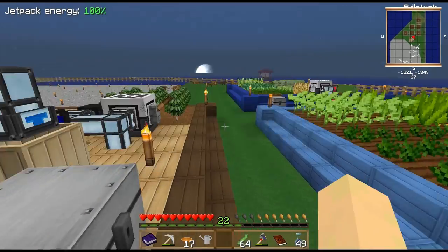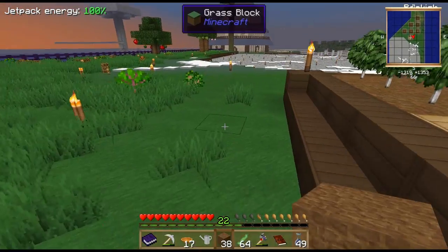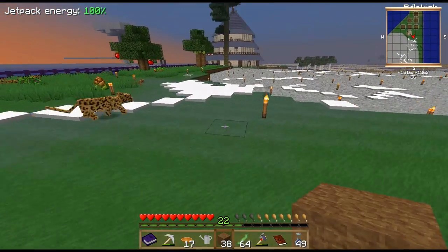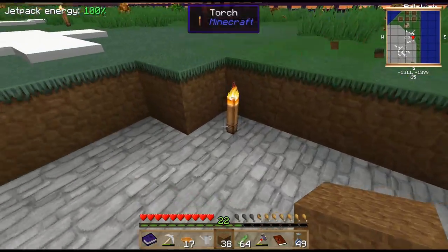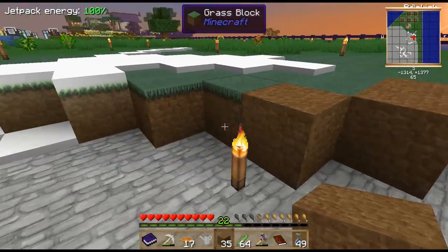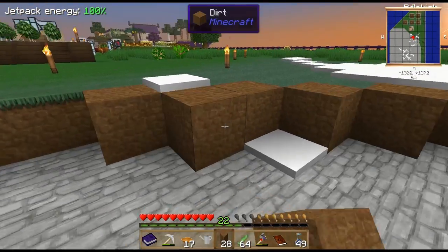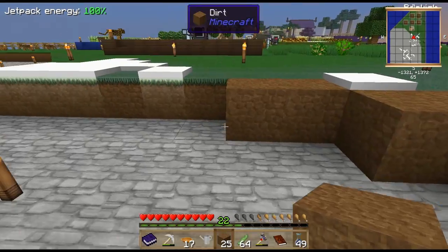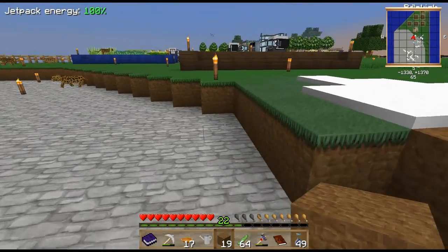Did you have more endstone that you wanted to plant under these two other ender pearl seeds? We wanted to, but we were using our stuff for other things because we didn't have enough. Okay, so what do we need? We only just need one more to kind of go up to the other level, don't we? For the elevators.